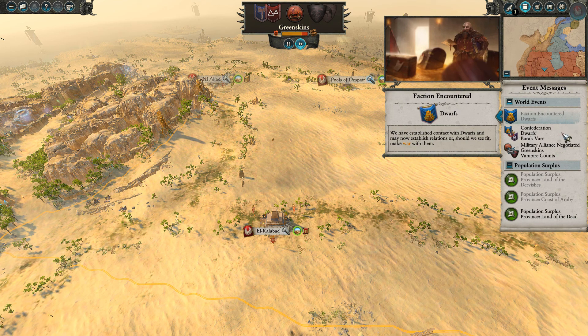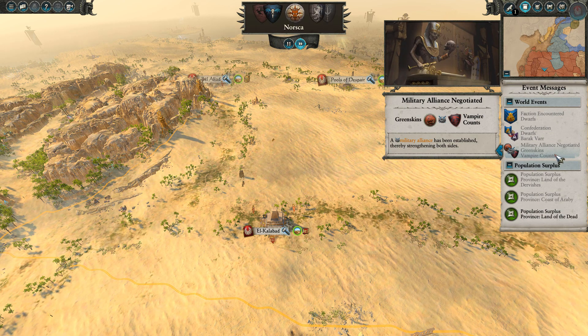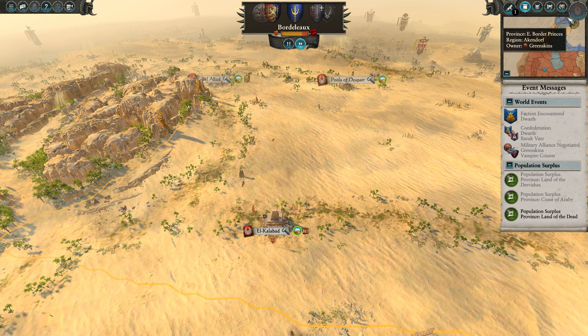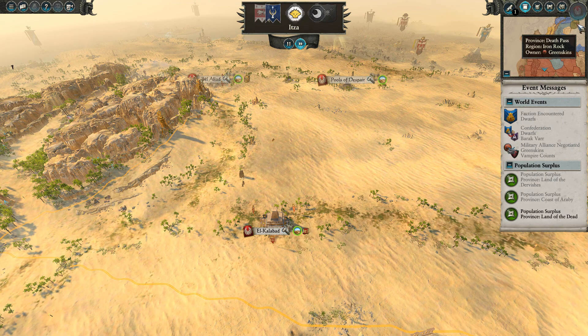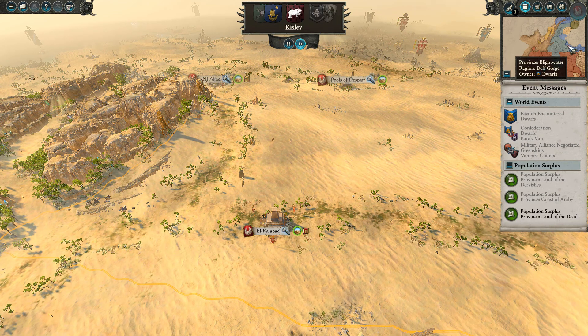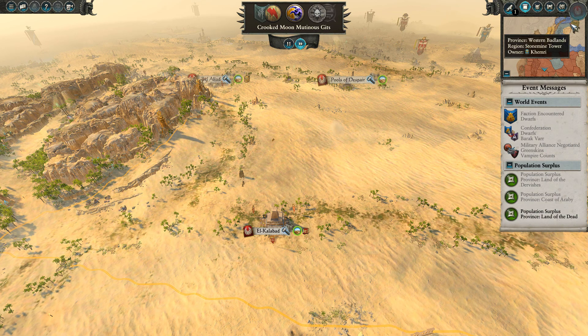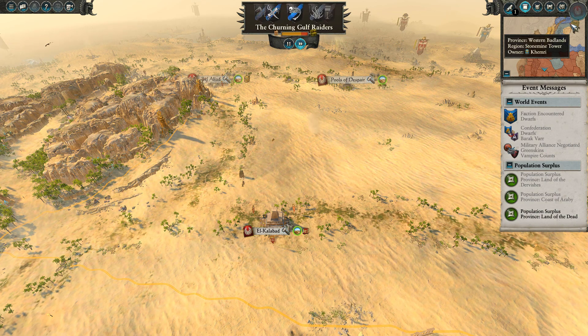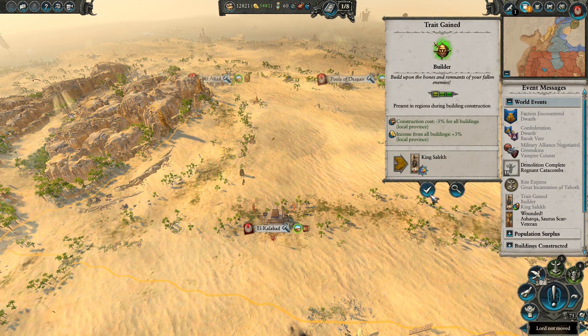The Dwarves have confederated with Barak Vah. The Greenskins and Vampire Counts have got a military alliance — heading up north is going to be fun. We're going to have to face the might of the Dwarf Empire. It's actually nice to see the Dwarves hanging on — in the Bretonnian campaign the Greenskins basically eliminated the Dwarves completely. But it's nice to see the Dwarves doing well. It's more 50-50 from when I've done campaigns.